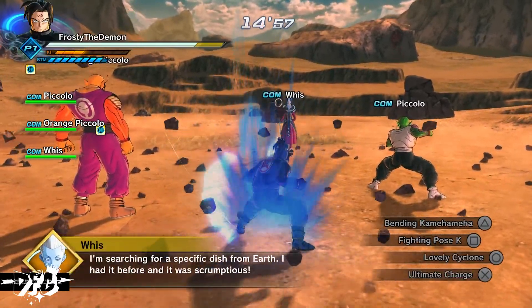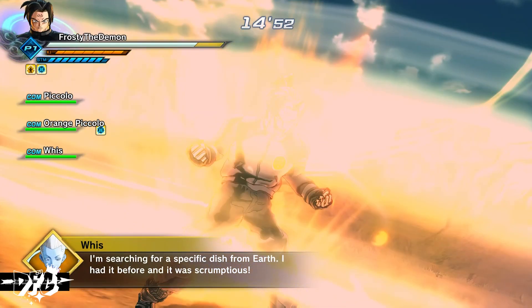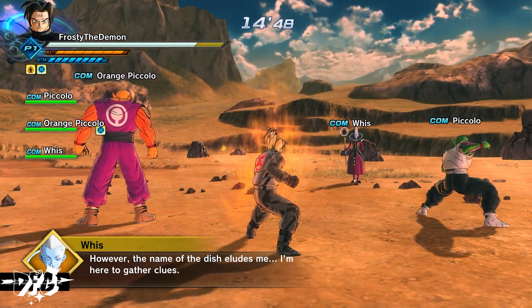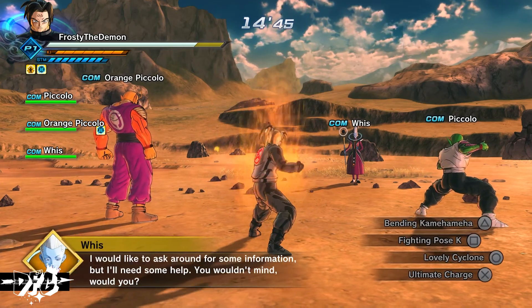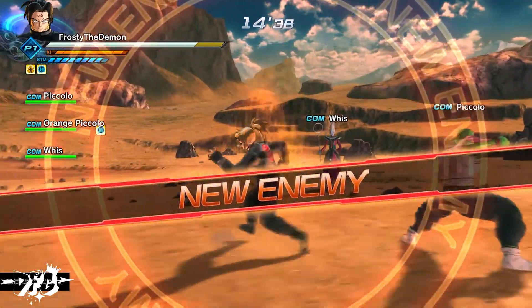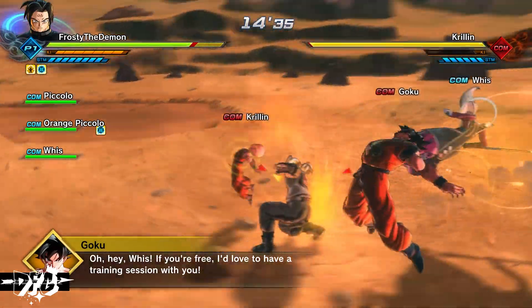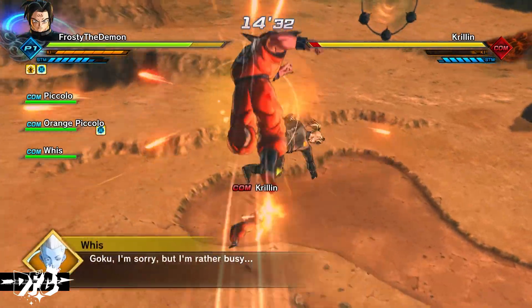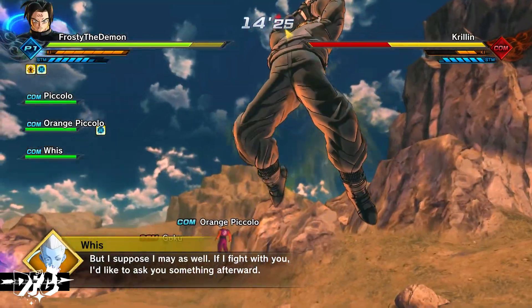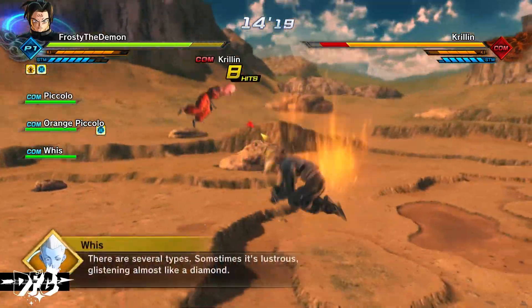As soon as you get inside the parallel quest, the first thing you want to do is use Ultimate Charge for any charge skill you want to use. After that, use Fighting Pose K, then Lovely Cyclone — Fighting Pose K gives you super armor for a short period, but Lovely Cyclone extends the duration of that power-up. Follow it up with your awoken skill, and the super soul activates, giving you auto-heals and super armor for about 30 to 40 seconds. Around 20 to 25 seconds, use Lovely Cyclone again to reset the timer. If you miss it, just repeat the process.